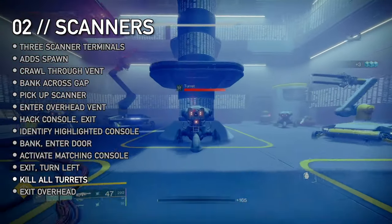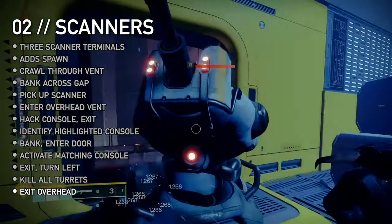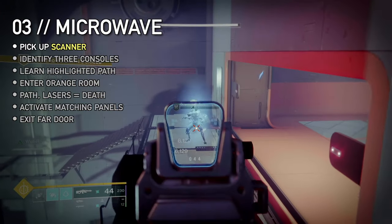Exit the room and turn left. There are arc turrets on every level — on Legend, these will kill you very fast. Take them out and climb until you reach an exit, also guarded by a turret. Clear this whole room of ads and turrets, then pick up the scanner.